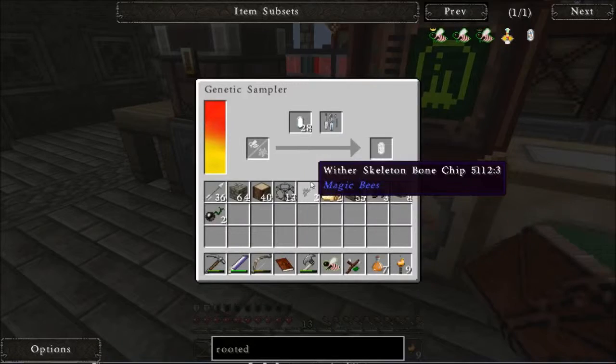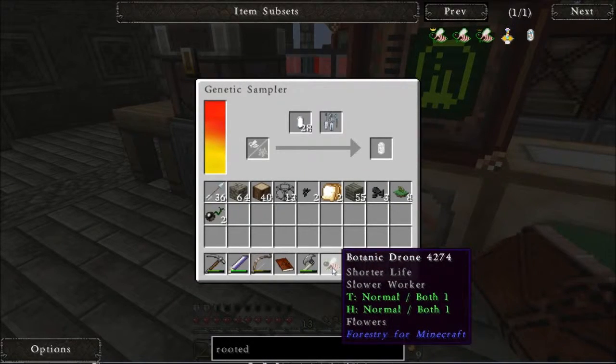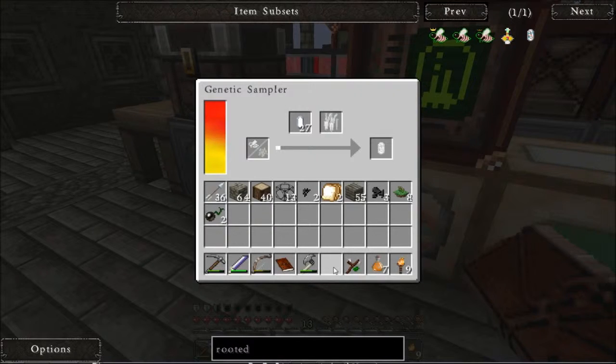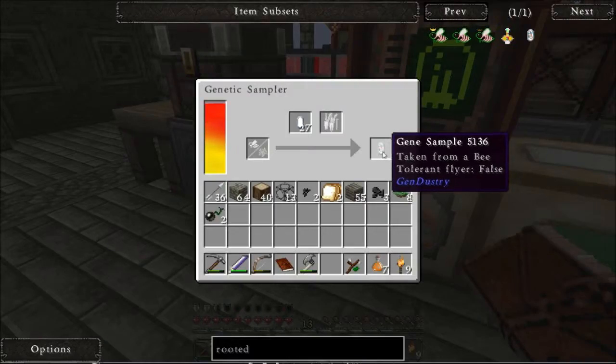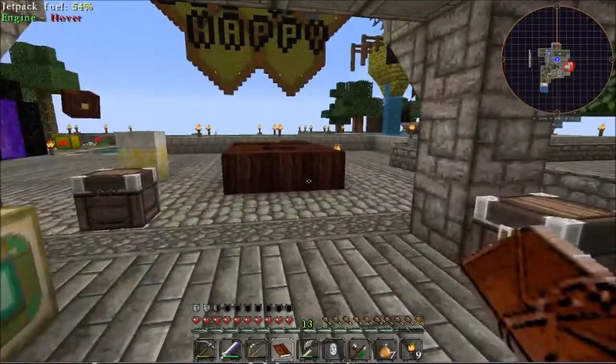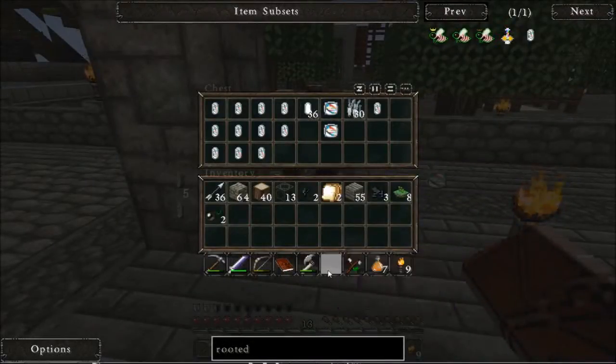Let's just stick it in there and see what happens, shall we? Come on. So frustrating. If this doesn't work I'm going to be fed up. By the way, I've got some more skulls over here as well. Tolerant flyer — well, that's wonderful. Thank you, but that's exactly what I was looking for.